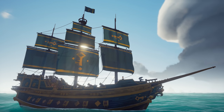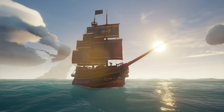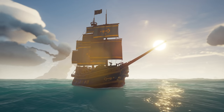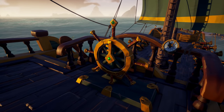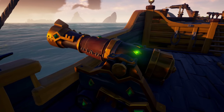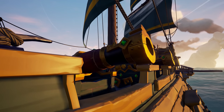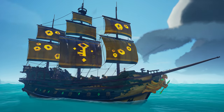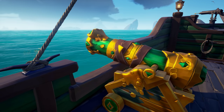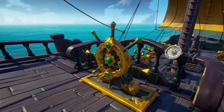The Gold Hoarder sets are coming in at number 6 because they're one of few cosmetics that actually use green, one of my favourite colours. The base ship set is an absolute gem — pun intended — and makes me feel like a gold member. Green and gold go really well together, and the wheel, capstan and cannons masterfully reflect the Gold Hoarder style with an industrial forge look. Skeleton keys are all around and look stunning. Tribute Peak takes it up a notch with top marks for the hull and the metallic effect on the paint. Well done, Rare.